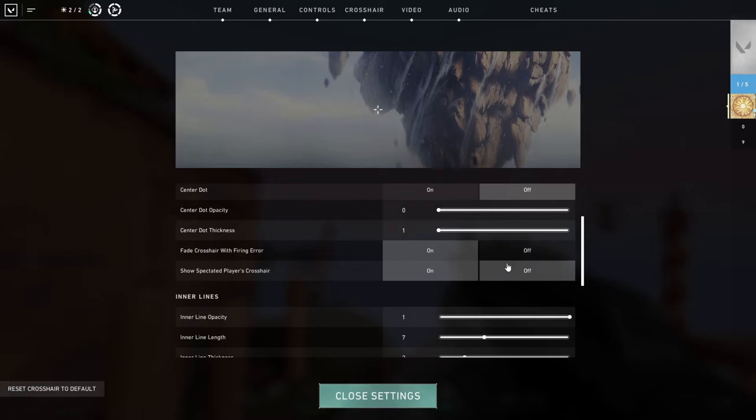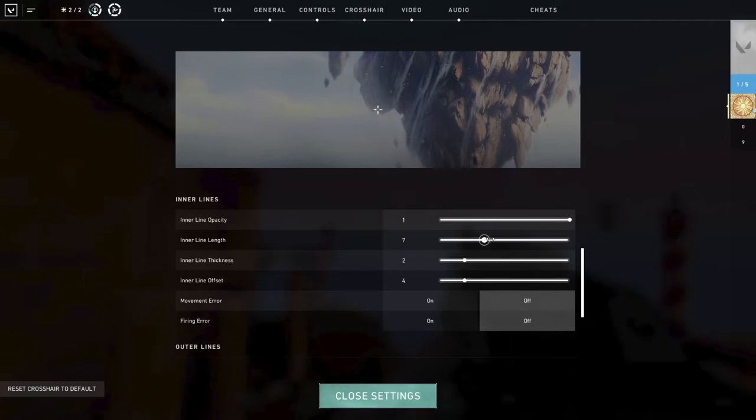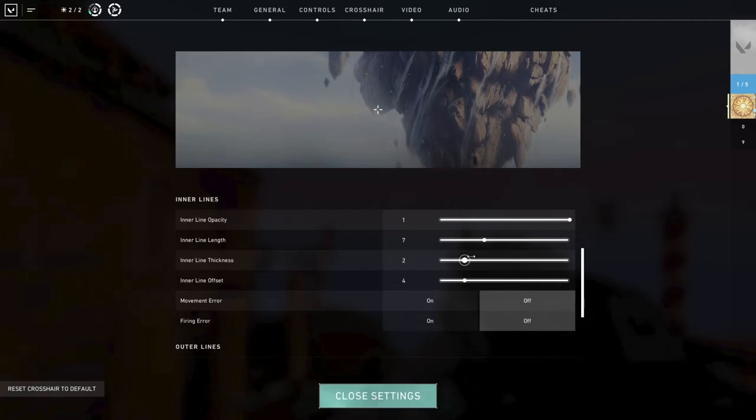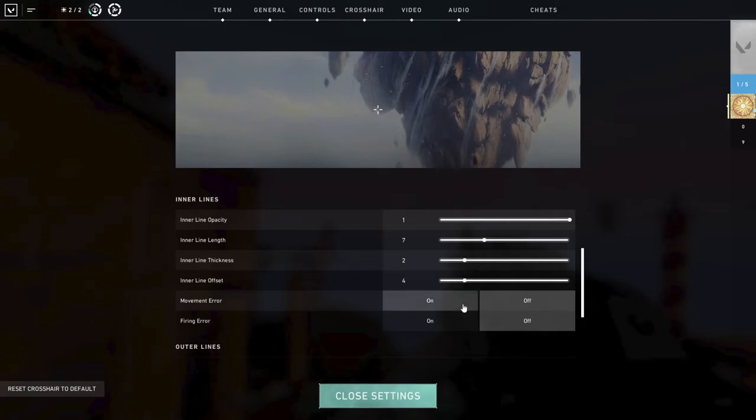Also do not turn on fade crosshair with firing error. Next up is the inner line — this is your main crosshair and the most important part. We are going for a clean and visible but not too distracting inner line. We will make the opacity one so it is visible in every situation. The length will be at seven; everything higher than that will be unnecessary screen blur and everything below will be just too invisible. The inner line thickness will be at two — this is a good middle ground and it will make sure it is visible but not too dominant. You also don't want it too slim because it will be unclear. The offset is the space in the middle of your crosshair — try to keep it tight but not too open. I keep it at four so I can see everything in the middle and know exactly where my shot will go.